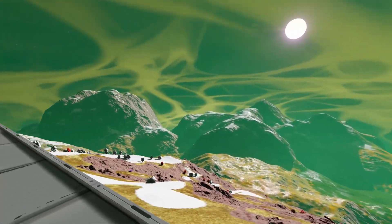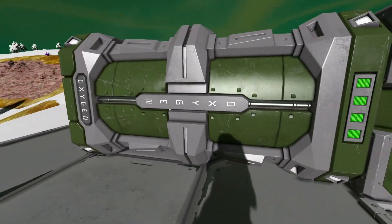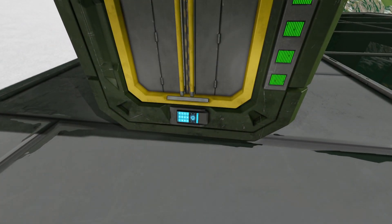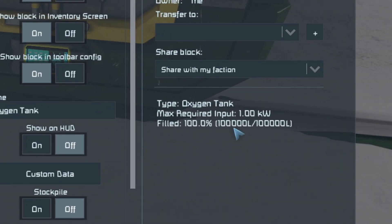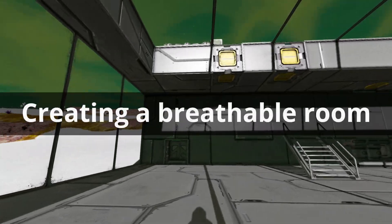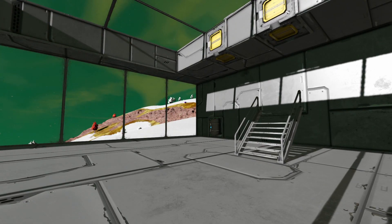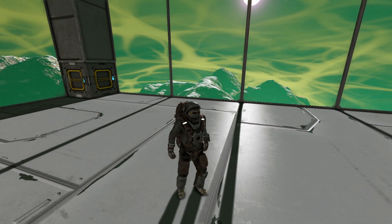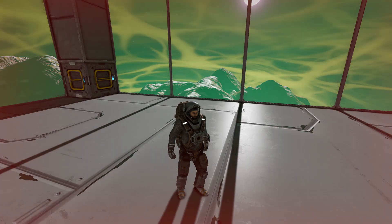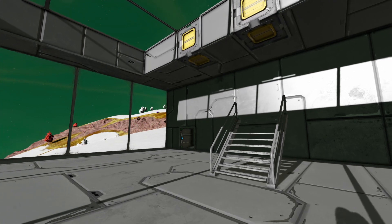So we're back on the alien planet, and while we've been away, this little air vent has pulled in enough oxygen to fill this tank — 100,000 litres. That's a lot of bottles you can fill. We're inside a nice airtight base, but unfortunately the air inside isn't breathable. So we can oxygenate this room or pressurise it by adding an air vent. Let's do that now.